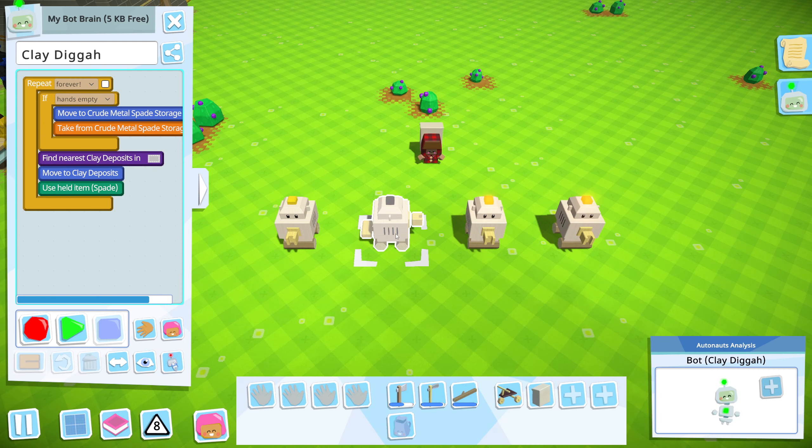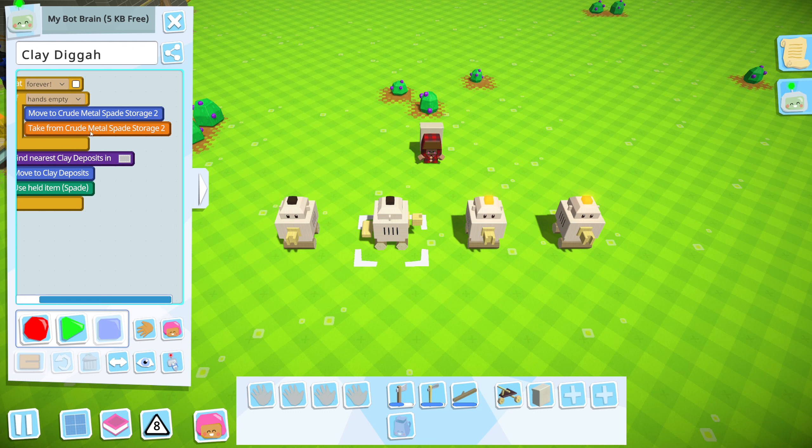Let's look at our clay digger here. You're going to notice that there's something in common with all of these. They all start off with: if hands are empty, move and pick up your tool. It doesn't matter if it's a crude metal tool because you're in the late game, or if it's a crude stone shovel in the beginning, or a pickaxe or anything. It doesn't matter. Just make sure that you have it set to the correct tool for the correct resource. In this case for clay digging, we need a shovel or a spade.